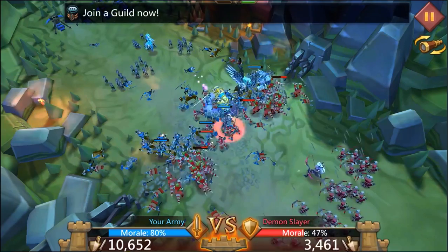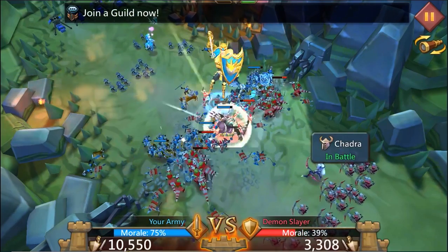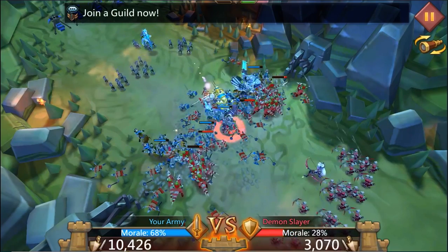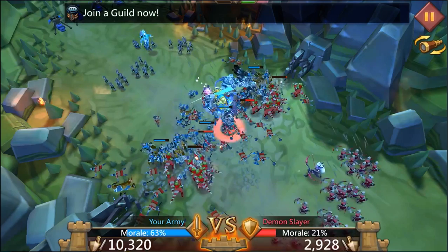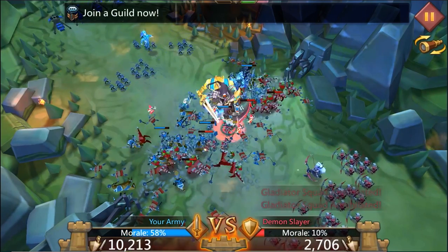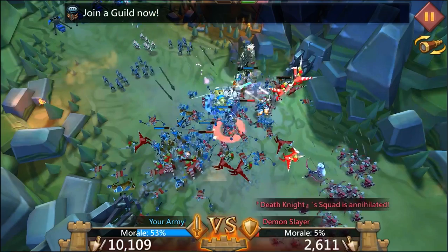And look at those numbers. His morale is dropping like a rock and as soon as he hits zero, it's game over. Now we got troops of infantry that can take out archers, and archers that can take out cavalry, and cavalry that can take out infantry, and that's what we're doing.